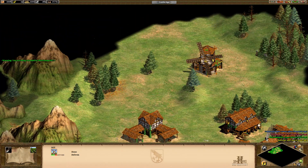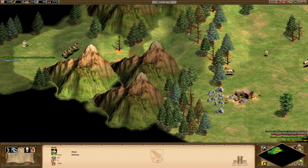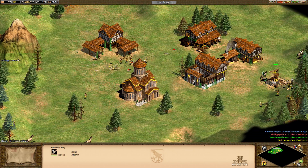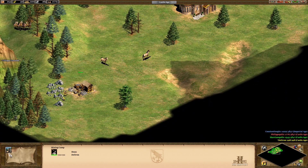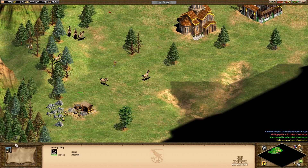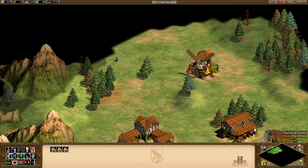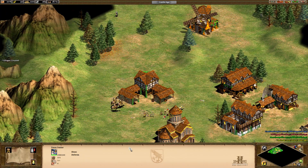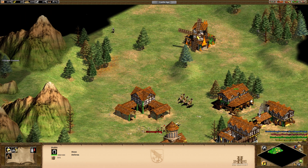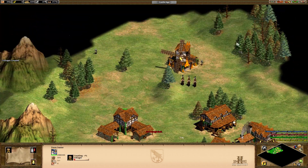We're being attacked! Oh, there's a relic over here — that's nice. Let's pick that up. So we can just get the upgrade for gold. We have 11,000 gold, we might as well use it. We certainly need to start making some units. I think cavalry will be good — need enough food, of course. Keep making villagers.